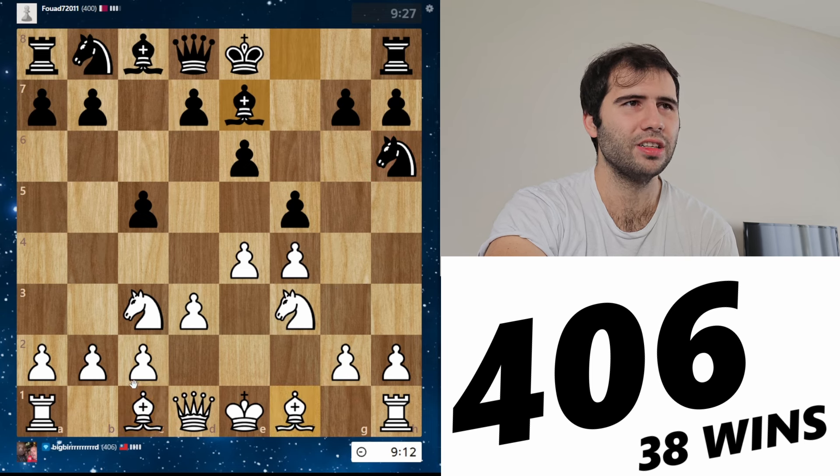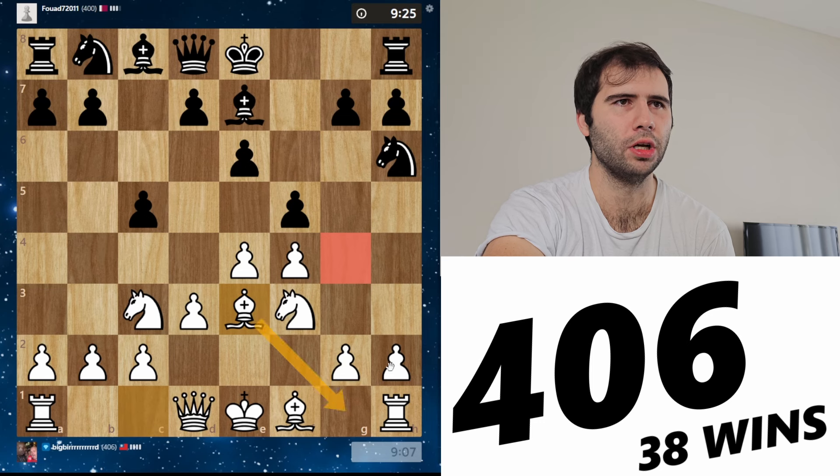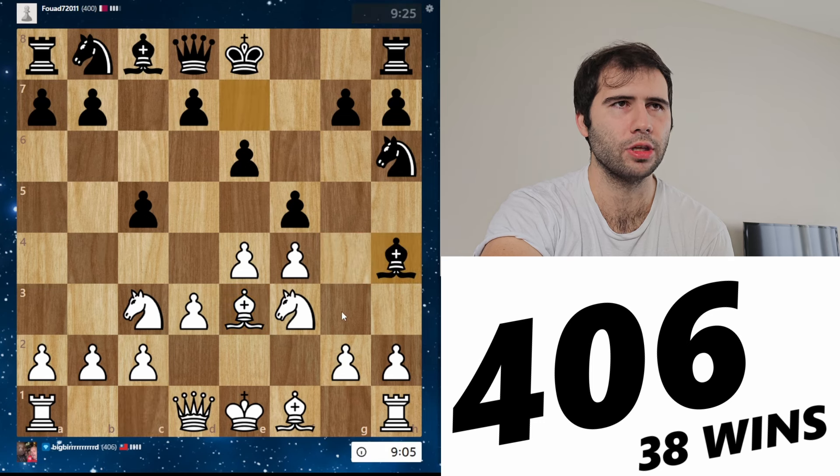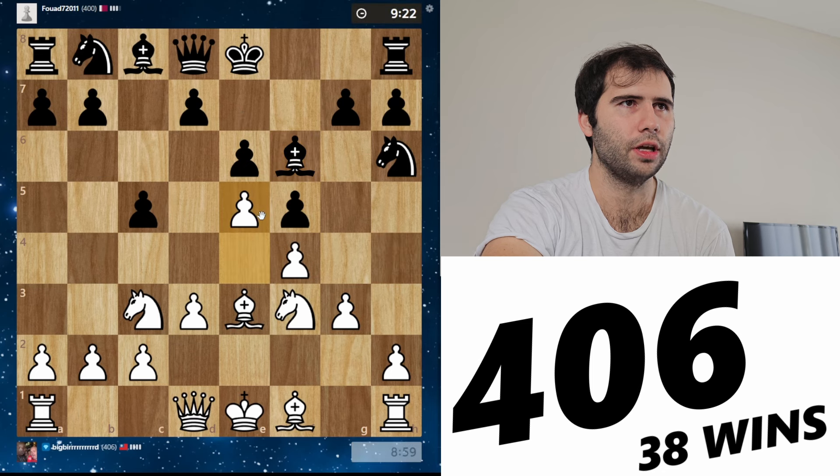I guess bishop e3. His knight sort of comes out to a good square though. I'll play bishop e3 — if he plays knight g4, I play bishop g1 and I'm going to boot it back eventually. Plays bishop h4 — that does not do anything. I'm just going to completely wall him in. I'm going to continue the walling process.